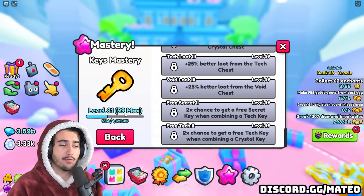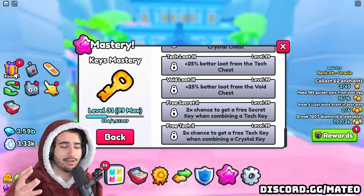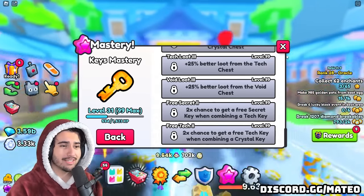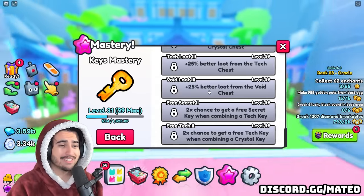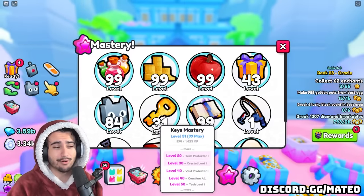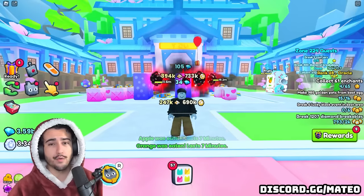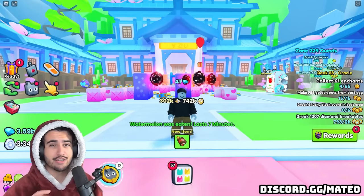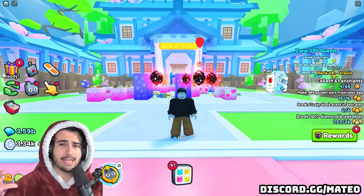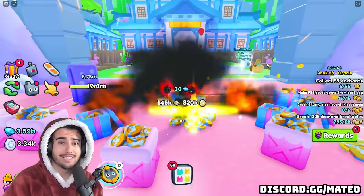I probably wouldn't use the potion on pets mastery because I don't really use the benefits like two times daycare speed or two times diamond loot from daycare, but it's probably one of the hardest to get because it requires an insane amount of pets upgraded. Another difficult one is the keys mastery — on my trading account I got it to level 99 and it took something like a hundred thousand keys and two weeks straight of opening chests. Let me know if you want a more in-depth video on each mastery and who should be upgrading which.